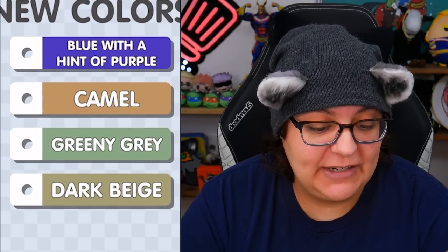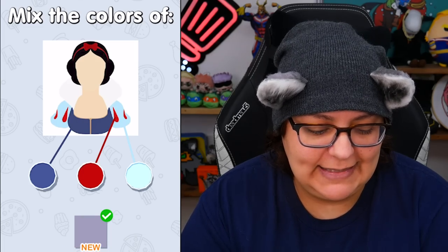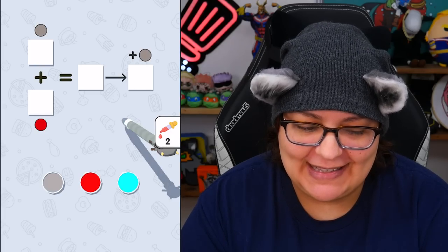The palette colors are camel, greeny gray, dark beige, and blue with a hint of purple. Very nice — a duck! I need a duck. Now we're just going back into this. I'm going to keep going until we get a different kind of puzzle. This one is different — it says 'mix the colors of' and then we have Snow White's silhouette. So I think this should be pretty straightforward where we're making a Snow White kind of palette. It looks like they go into repeats then change puzzles, then repeats and change puzzles — so some are new and some are old.